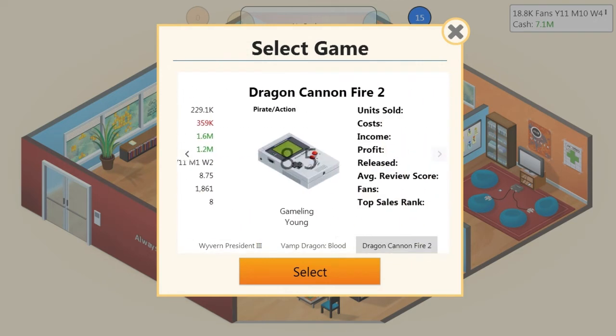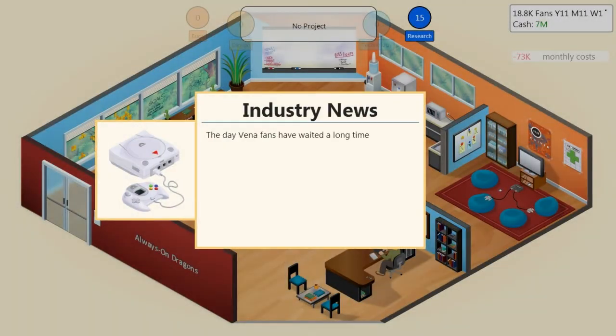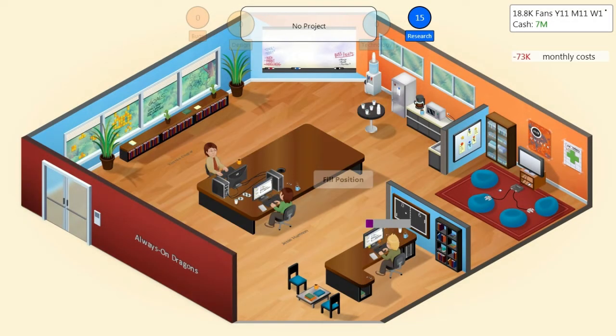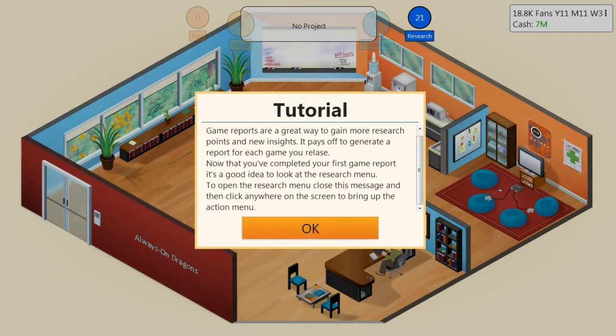Game report — let's try this. Let's take our most successful game, Vendor Dragon Blood, and make a game report for that. The post-release analysis is complete and we got the following results: Vampire and RPG are a great combination, and world design seems to be very important for this type of game. So that's a report that tells you the strengths of your game so you can use them later. This game lacked feedback before, so this is a great feature. Game reports are a great way to get more research points and new insights — it pays off to generate a report for each game.